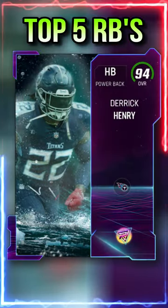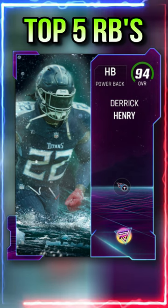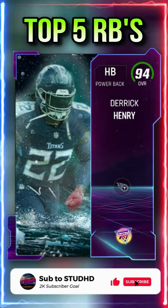Next card is Derrick Henry. He's 6'3", 255 pounds, he gets Angry Runs X-Factor, and he also has 94 speed. It's not top-end speed, but it's still really good for Derrick Henry.